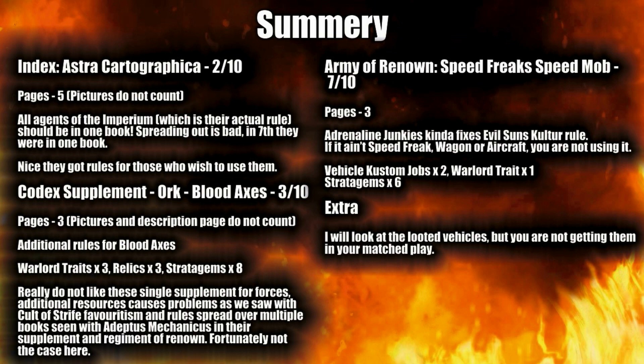Starting with the Astra Cartographica — this is sort of part of the Agents of the Imperium, which is actually part of their rules. Honestly, I think it's really annoying that we're getting these spread out between different books. This should all be in one book. You should have your Inquisitors, your Rogue Traders, your Assassins — all in one book. And believe it or not, in 7th edition there was one such book and it was good.